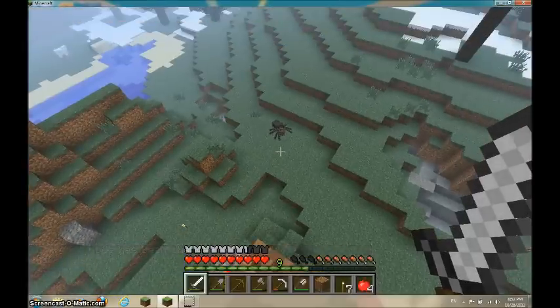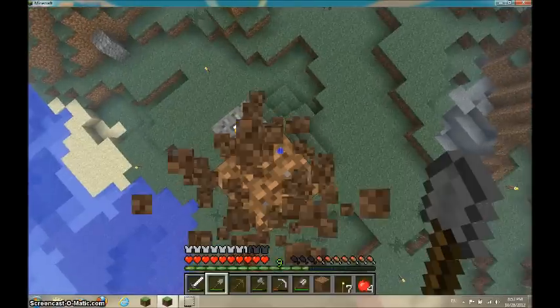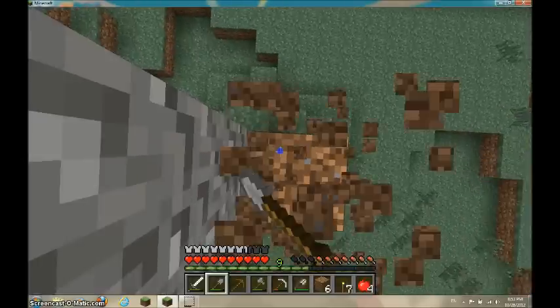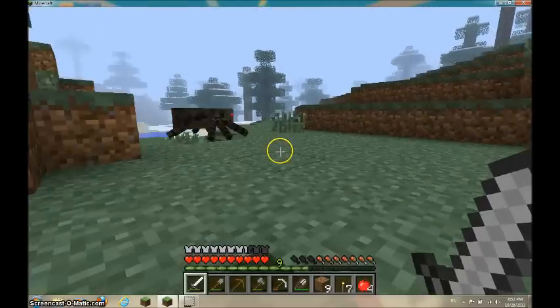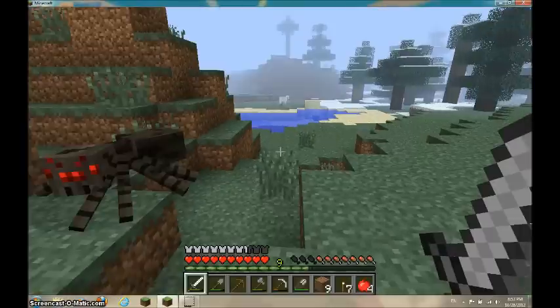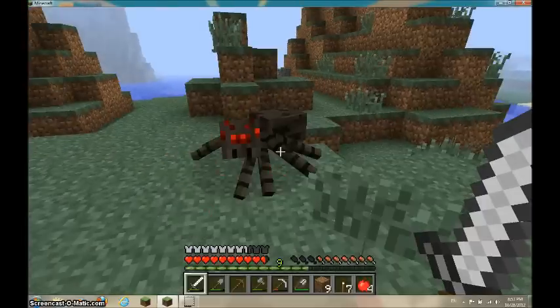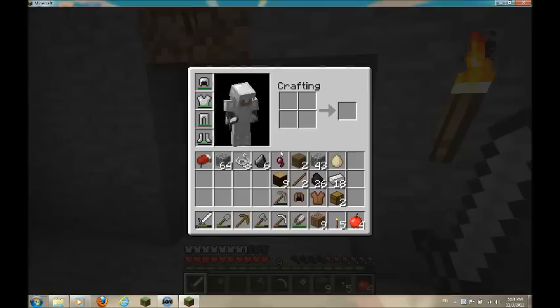Now here is a spider, and that's the creature we need to kill to get string to make a bow. In the morning spiders are neutral so they're not gonna attack us if we don't attack them. Let's attack it. We got some string and a spider eye — you actually get some spider eyes from spiders when you kill them.